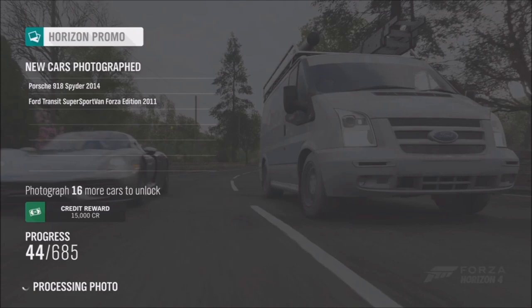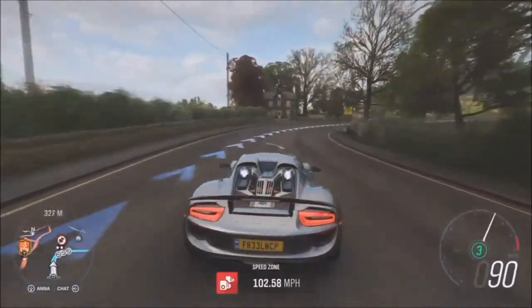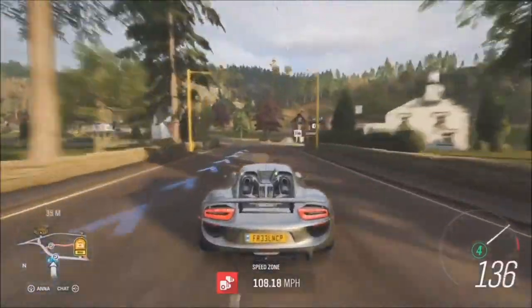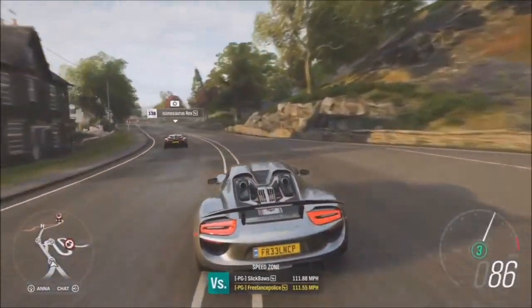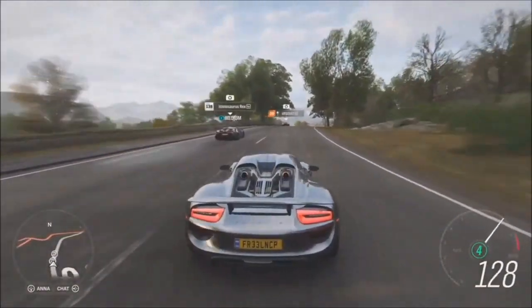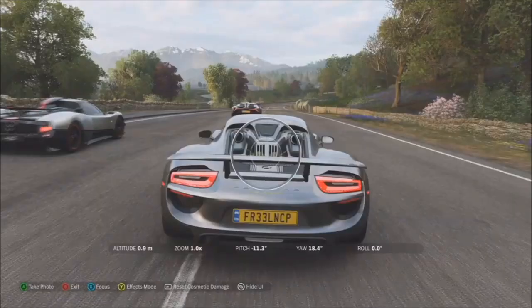This feature is going to be unlocked when you buy the player house in Ambleside called Sunflower Meadows. If you've already unlocked that, it will unlock when you boot the game after the update goes live. The main flow is: you'll be driving around the world and you'll see photo icons above cars you haven't photographed for your promo collection. You want to get up close, go into photo mode, take a picture, and continue doing that.